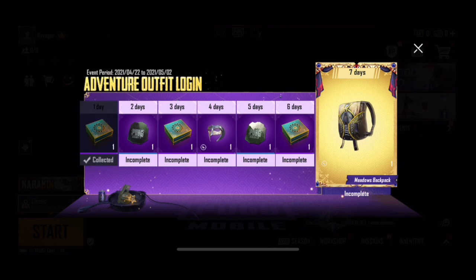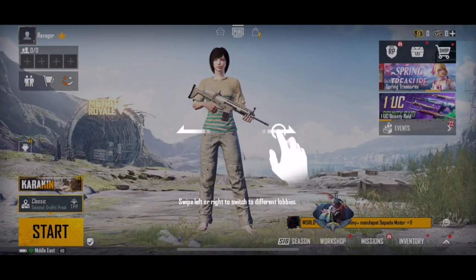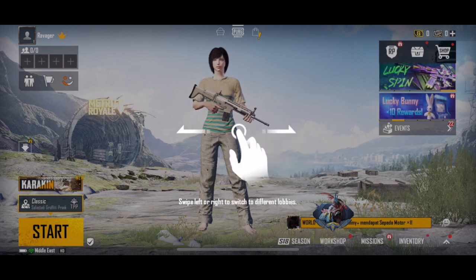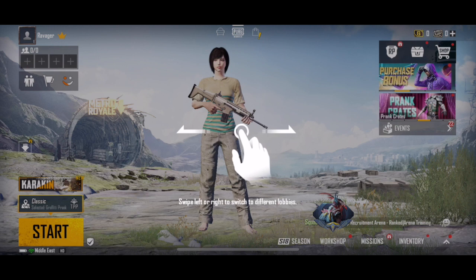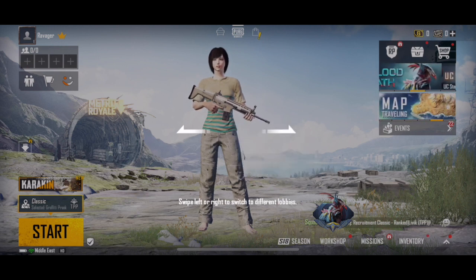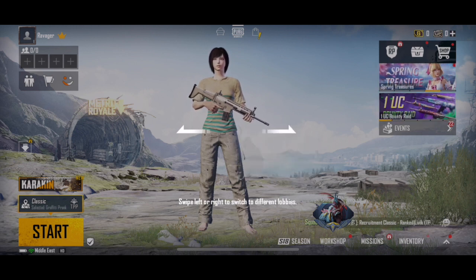So we collect this and continue. As this account is very new and has not been used, the game will give us a brief tutorial on how to actually operate the game and how the layout works. As you can read, it says swipe left or right to switch to different lobbies. The different lobbies here are different options or tools that the game offers.